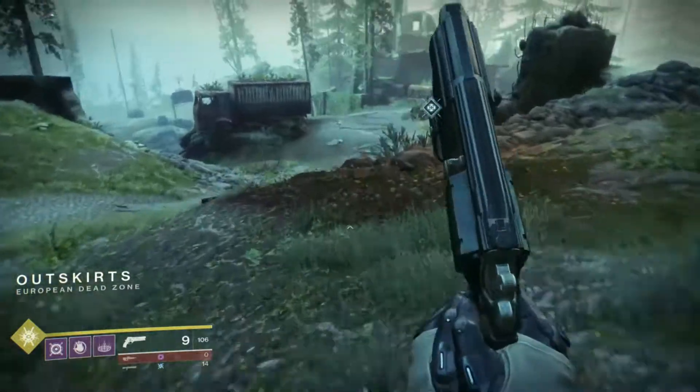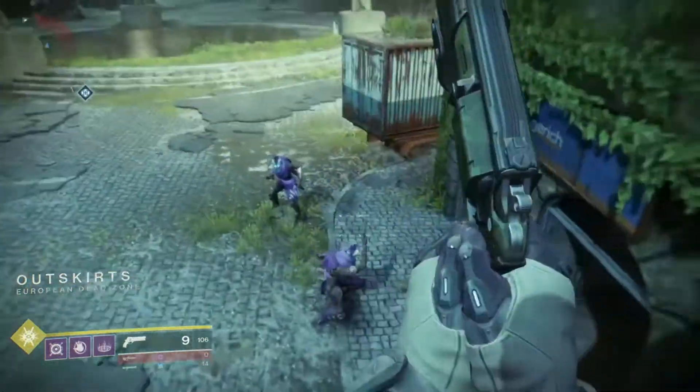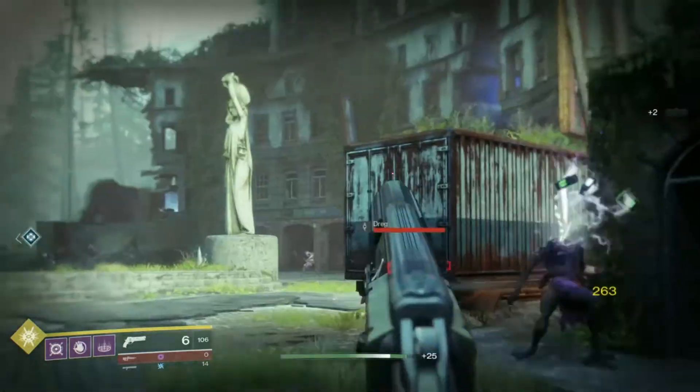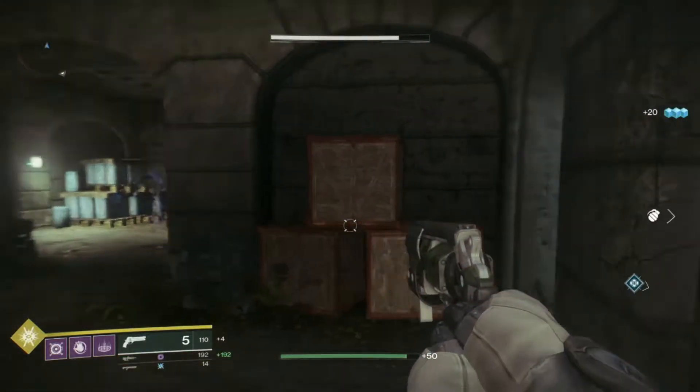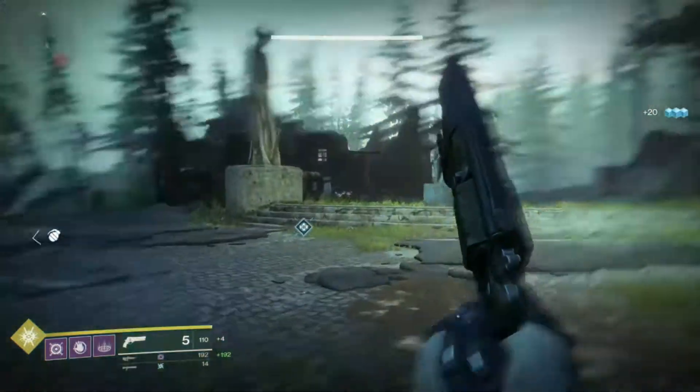The Arsenal Walker is very similar to the Fallen Walker back in Destiny 1 with just a slight little twist to it. The Arsenal Walker mainly spawns over in the outskirts in the EDZ in one of two spots.